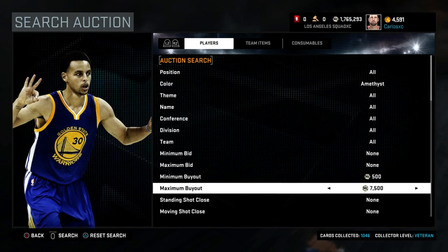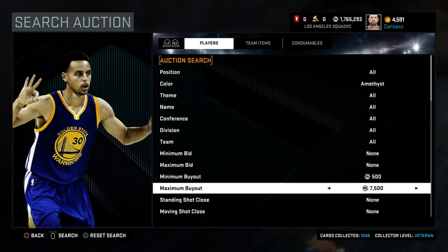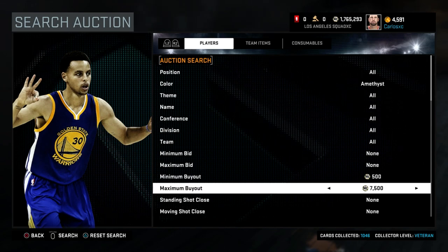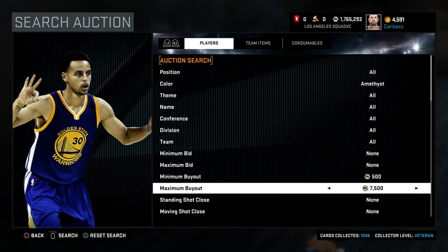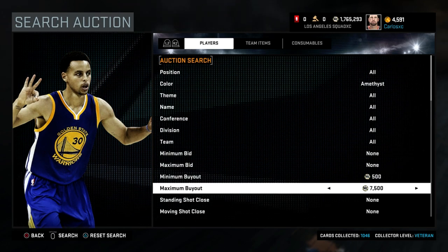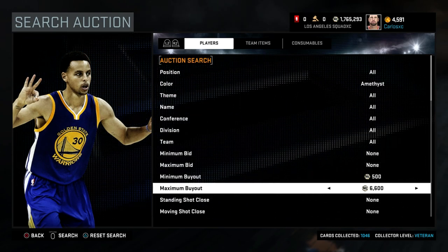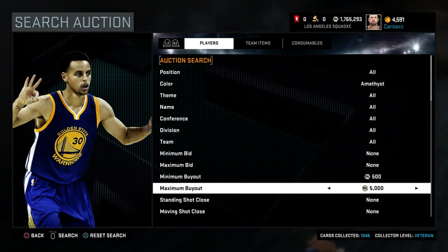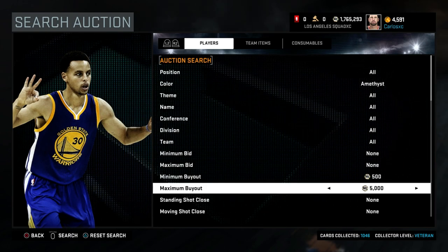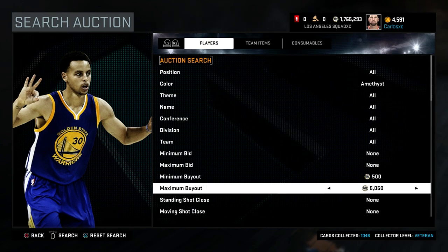For me I would do 7,500 — I still make 600 per card. It doesn't mean only cards at 7,500 are going to pop up; you might see a card for 750, 1,000, or 2,000. This filter just sets a limit — anything above 7,500 you won't see. You can go down to 5,000 if you want; you'll definitely make more money if you find anything, but you limit yourself a lot more. So just mess with it, look at the market, see what cards go for what.